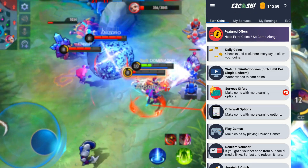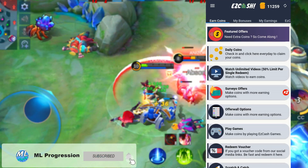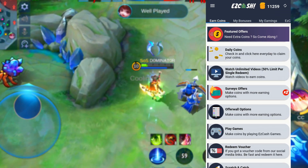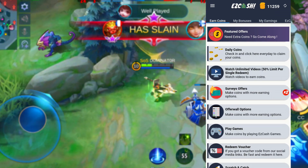So you first need to create an account or login with one of the possibilities. After creating your account, you'll enter a screen that looks like this. This is the app and it allows you to gain coins in a variety of different ways, which you can exchange for diamonds, which I'll show in a moment.